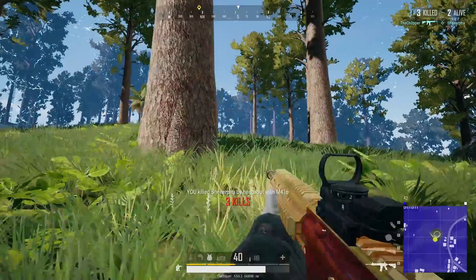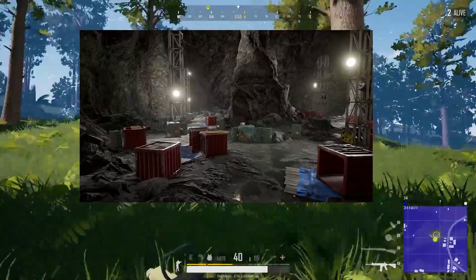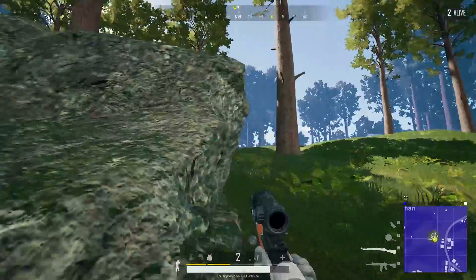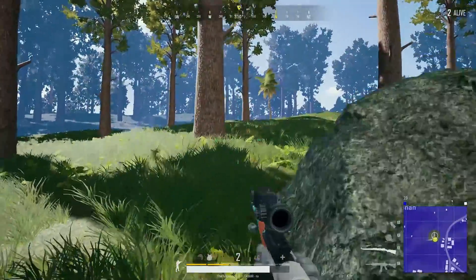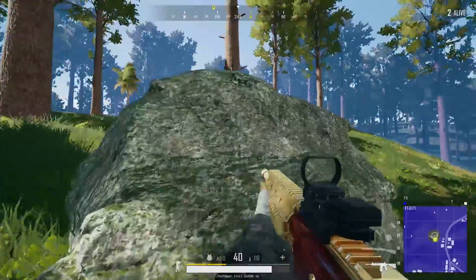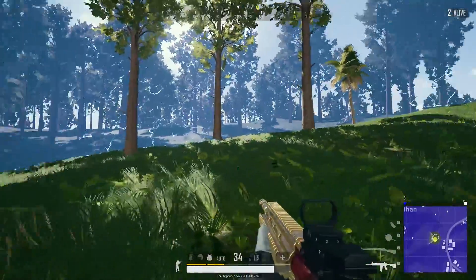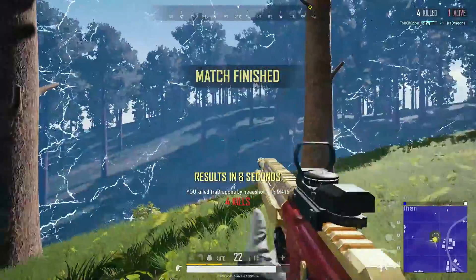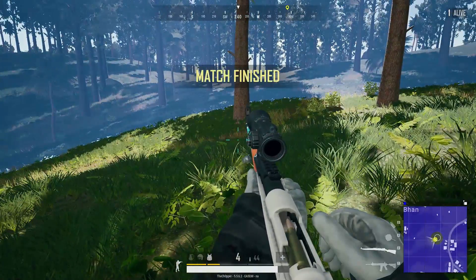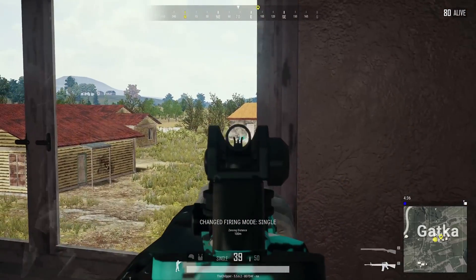Another change is the Vikendi loot cave. There was a secret spot you could break into in the map - a secret cave where two care packages would be inside, loaded with weapons and armor. Since it's not much of a secret anymore and a lot of players have been playing around it, they've taken out the care package drops from this loot cave. From here on out there will be no more care packages spawning in this cave.